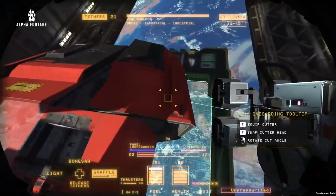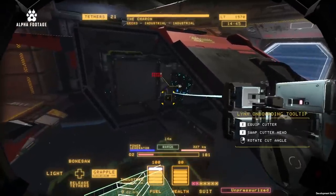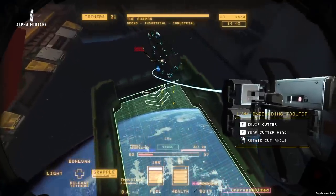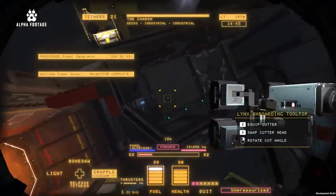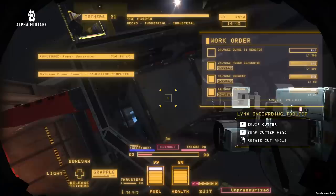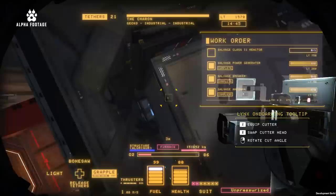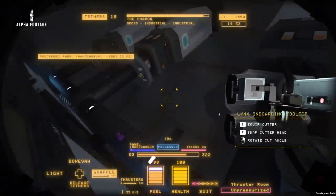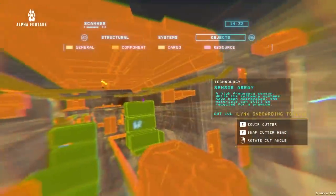We're going to tether the section of the ship that we just freed up by removing the cut points, and peel it like an onion to get the power generator inside. The strength of tethers stack, so the more you use, the greater the force of the pull. Now we can grapple the power generator and carefully push it down to the barge. The final objective in the work order is to salvage the reactor. Let's see if we can flush these fuel lines to the thrusters beforehand so we don't risk a massive explosion once we pull the reactor.